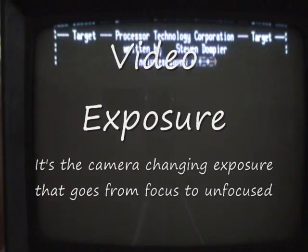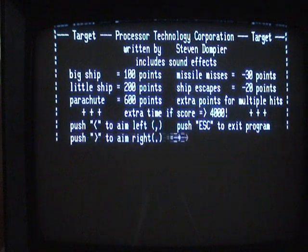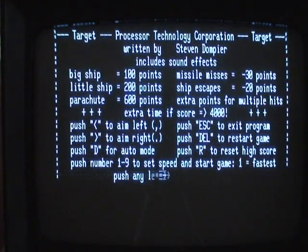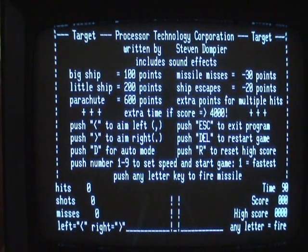This is basically a Space Invader type game. You have planes and spaceships flying across the screen, and you shoot them with a gun. You can control the left-right of the gun and the speed of the gun. It's all character-based graphics, and it only takes 3600 bytes of memory. In today's video games, you can't even get the title up for that.